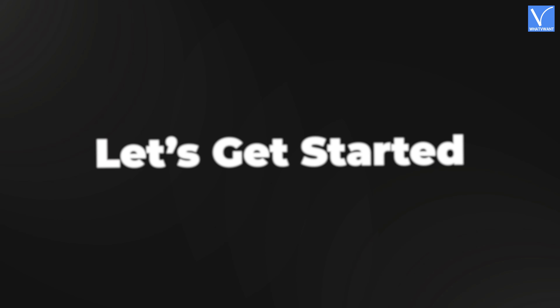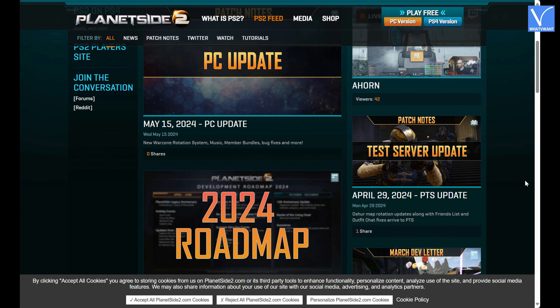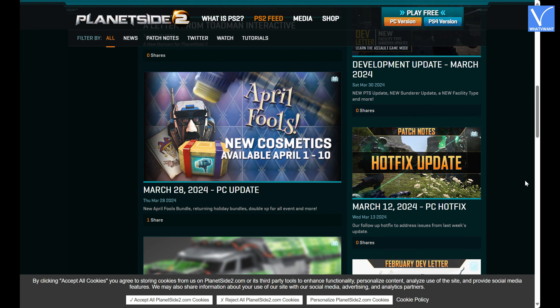Without any delay, let's get started. Number 1, Planetside 2. Planetside 2, also called PS2, was launched in 2012. This game was completely free. The game is all about a battle — you are living on a planet where enemies might attack with their troops at any time, so the game is like having a battle with their enemies. It is included with some in-game purchases, such as the suggestion to buy some weapons, etc.